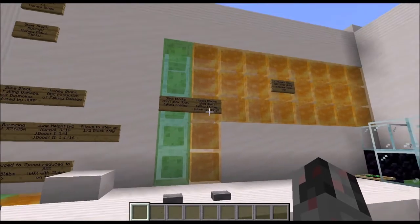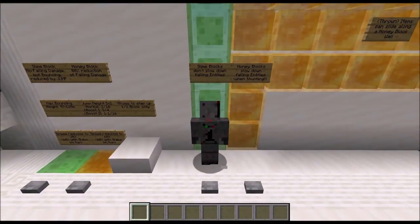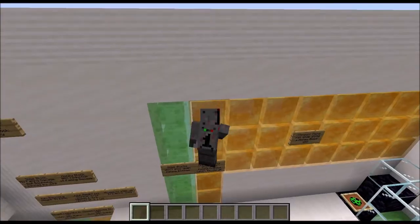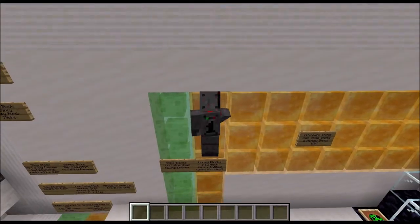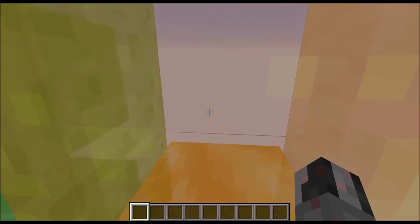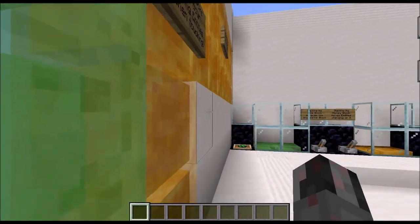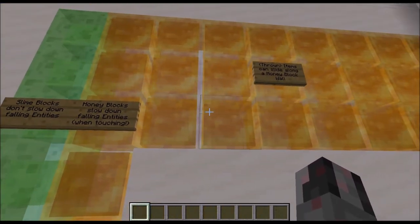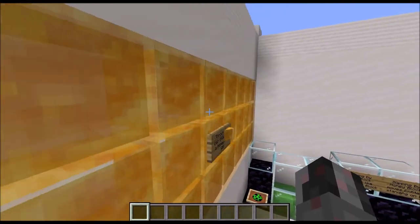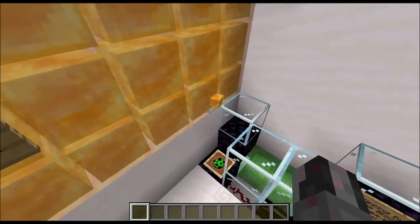You can only jump less than half a block on a honey block, but you can still walk up a half block, so steps and stairs are still something you can go up from a honey block. For wall interaction: against a slime block wall nothing much happens, you simply fall down. Against a honey block wall you get slowed down quite a bit, but this only works if you are actually touching it — not just to the side of it. If you throw items along a honey block wall, they travel quite a long distance horizontally but are slowed vertically.